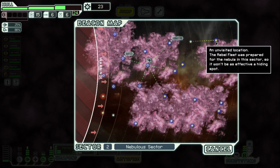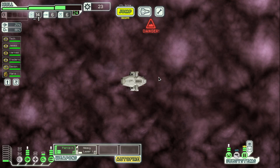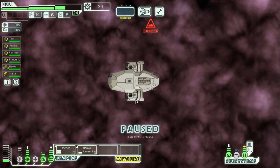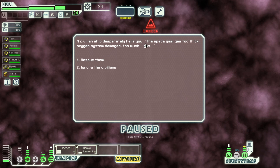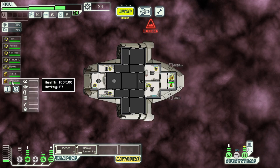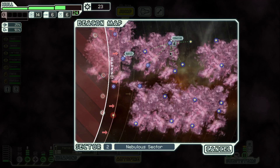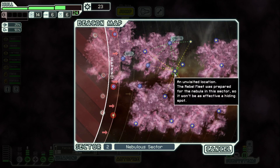We have a distress beacon. I think we come up to the distress and then down this way, because I do want to find the exit beacon sooner than later so I don't get stuck out here in this nebula. Civilian ship desperately hails us — hey, we're a civilian ship too, man. Space gas, gas too thick, oxygen system damage. Let's rescue them. Another free crew! A malfunction of the life support system, accompanied by a breach in the hull, led to nebulous gases being sucked into the civilian vessel. Most of their crew appears to have suffocated, but one survivor remains — Klutzkin. We just have too much crew — it's not a bad thing, but, you know.